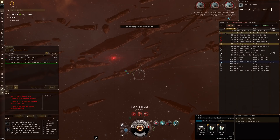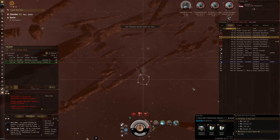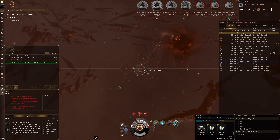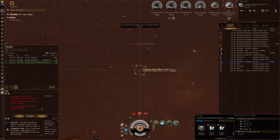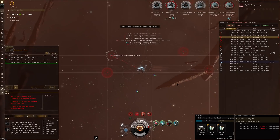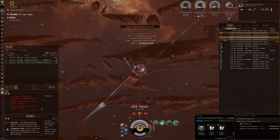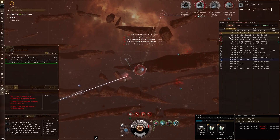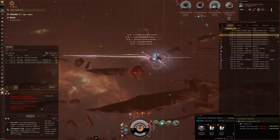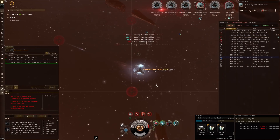I grab the most likely early targets that are coming in hot. In the meantime we're salvaging and keeping our drones off the field so they don't get targeted. Shield damage is still pretty minimal. We fire missiles, salvage a wreck, add the web - full E-war is out at that point. Firing missiles and we're going to get into a reload after this one - it really depends on how quickly things go.